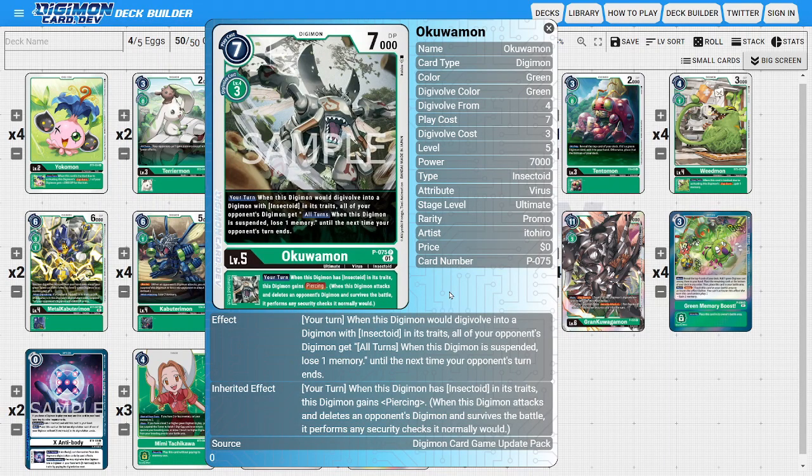The Okuomon we're going to use to complement the X-Antibody is four copies of the brand new Upgrade Pack promo Okuomon. His static ability while on the field states that during your turn, when this Digimon would Digivolve into Insectoid in its traits, all of the opponent's Digimon gain the ability: all turns — when this Digimon is suspended, you lose one memory until the end of the opponent's next turn. This is basically acting like a mini version of Ice Wall, and we can combo it with our abilities to suspend the opponent's Digimon to gain memory alternatively. He also has an inheritable ability where during your turn, when this Digimon has Insectoid in its traits, it gains the Piercing ability — useful in combination with X-Antibody to attack a suspended Digimon and deal damage while removing a body.